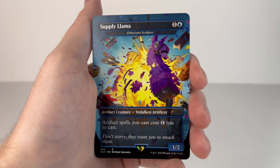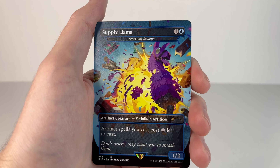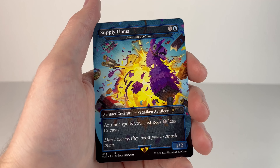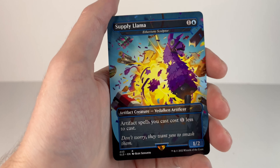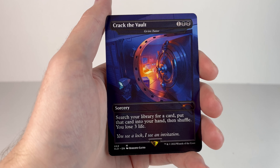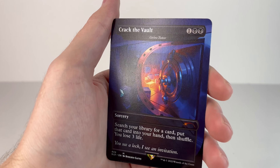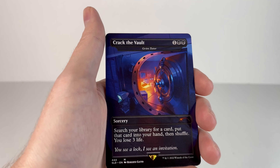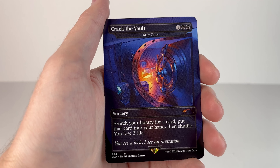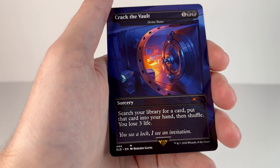Next is Supply Llama — these spawn on the map and give you lots of resources, heals, stuff like that. The original card it was printed on is Etherium Sculptor: artifact spells cost you one less to cast. The flavor text says 'don't worry, they want you to smash them.' Next is Crack the Vault — looks like the vault feature where you defeat a boss and get a key card to unlock the vault, introduced in Chapter 2, Season 2. Printed on the card Grim Tutor: search your library for a card, put that card in your hand and then shuffle — you lose 3 life. The flavor text says 'you see a lock, I see an invitation.'